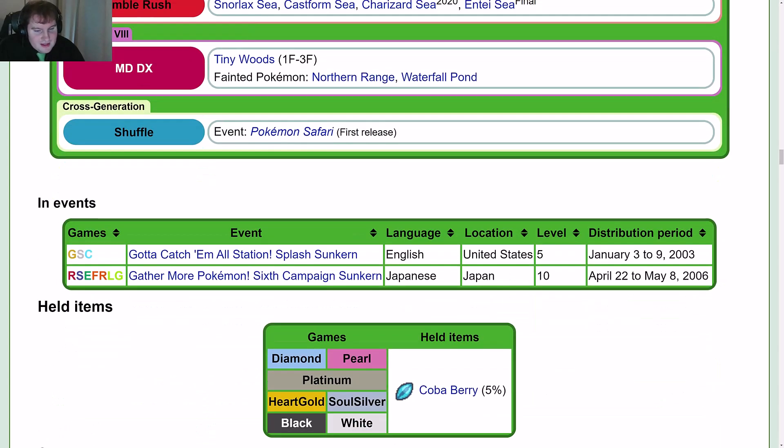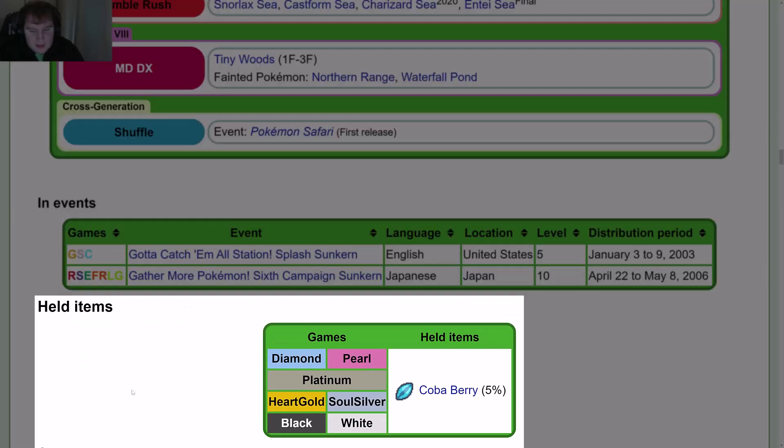Game locations, side game locations, and events. Held items: in Diamond, Pearl, Platinum, Heart Gold, Soul Silver, Black, and White, you get a Coba Berry 5% of the time.